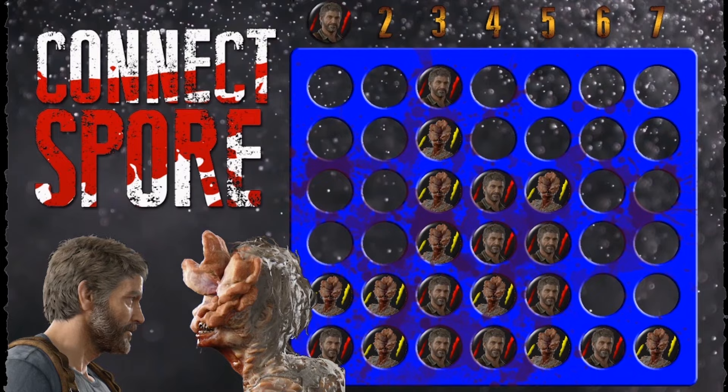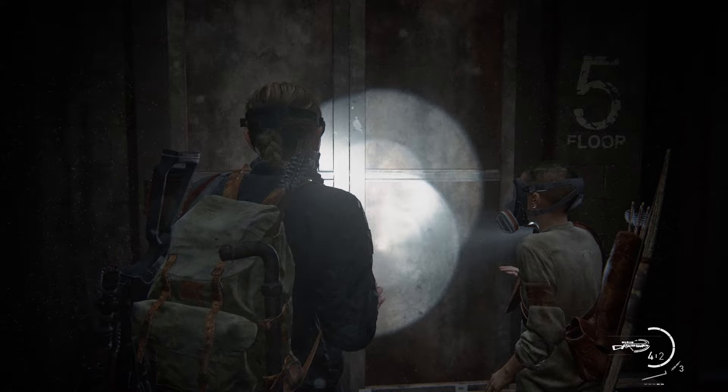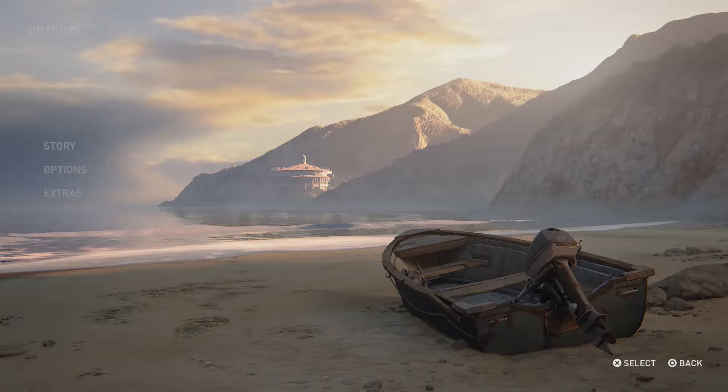So, you want that Grounded Trophy, but you're not looking for an insane challenge. Never fear, Wolf's got your back. Prior to starting your run, which I recommend doing on Grounded Plus to start with both girls fully upgraded in all of their weapons, simply access your options, go to Accessibility, go down to Combat Accessibility.